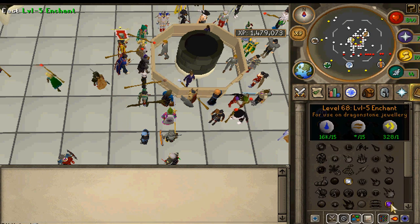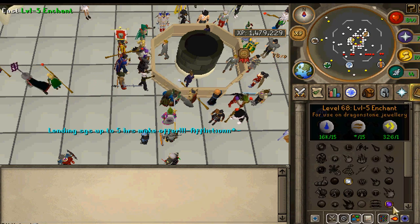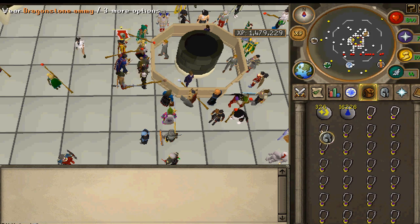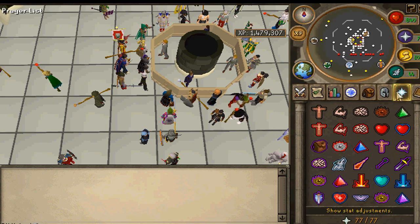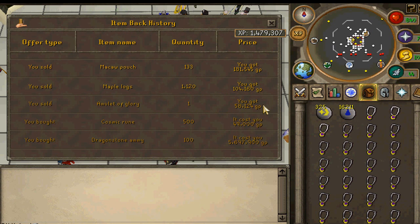So you're making about 600gp per cast. What you want to do is just simply enchant, and you make a fairly decent profit. That's about it. I hope you guys enjoyed this really short guide — maybe make a slight profit off it while getting your Magic up.